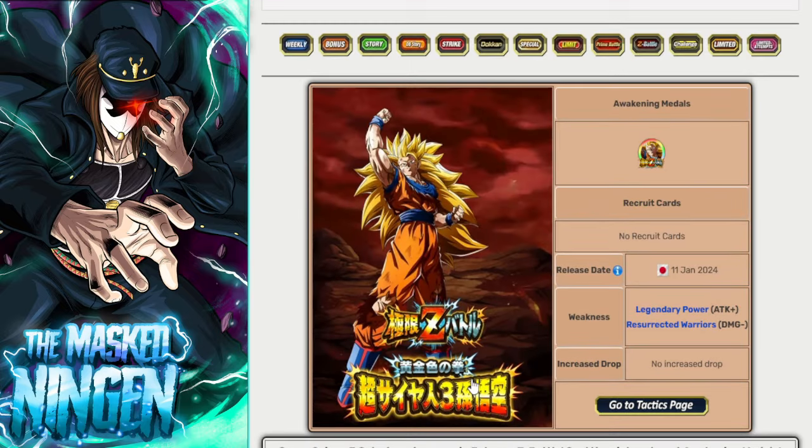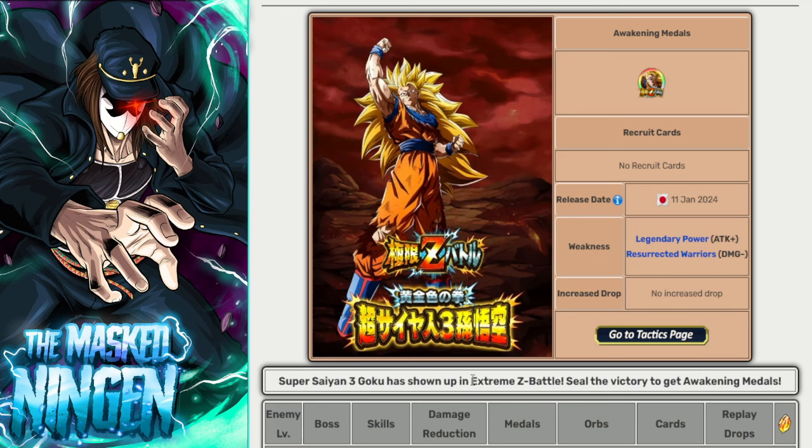The LR EZA weakness is resurrected warriors. The difference between these and the normal 30-stage ones for TURs is that we have the specialist category resurrected warriors, which means those units will take less damage. Non-resurrected warriors can take a pretty considerable amount of damage from the boss, but legendary power and having that link active is the primary way you can do big damage. The ability to do damage to Goku isn't based on being a resurrected warrior — you get the extra buff from just having legendary power.